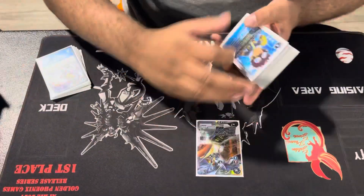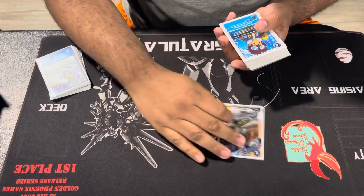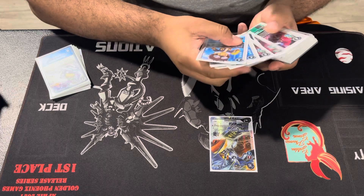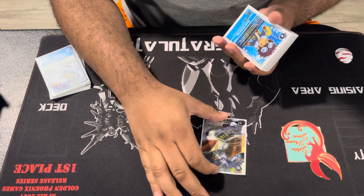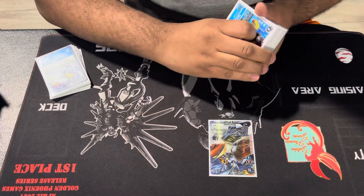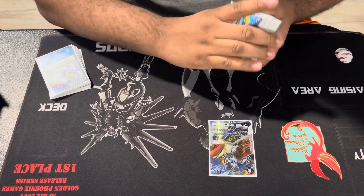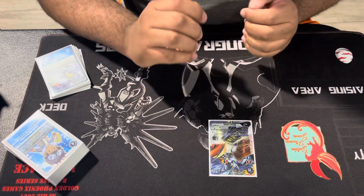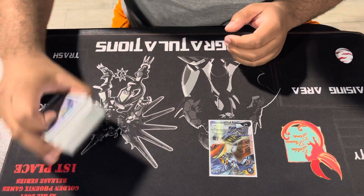For deck changes: I recently pulled an Omnimon, so I might cut the one Phryggy green to play it. I also might cut one Phryggy to play a third XV-mon, as stated previously, because XV-mon has been coming in clutch for me in the majority of games. There were times I wanted to see it but couldn't get to it, so I want that third XV-mon.